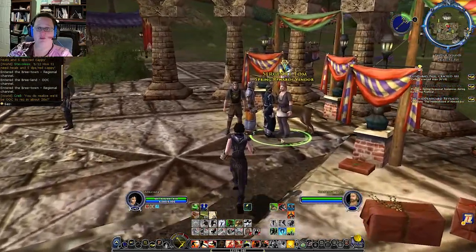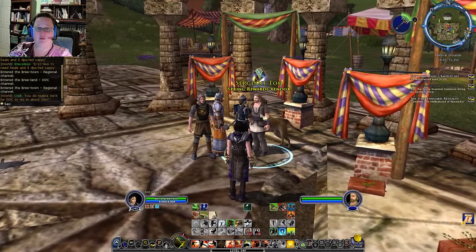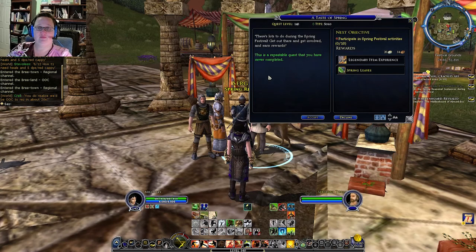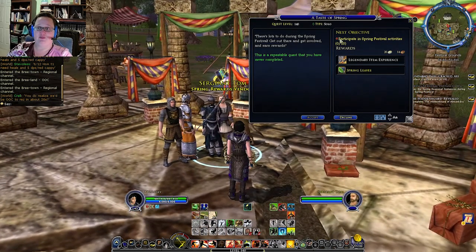So you want to talk to Sergeant Tom. He's in the festival grounds and he has a quest that's called a Taste of Spring. There's lots to do during the spring festival — get out there, get involved, and earn rewards. If you complete ten of these spring festival activities you will be able to receive three spring leaves.